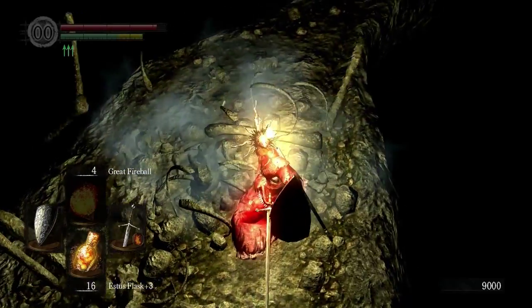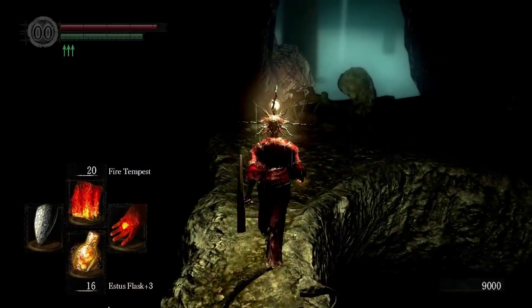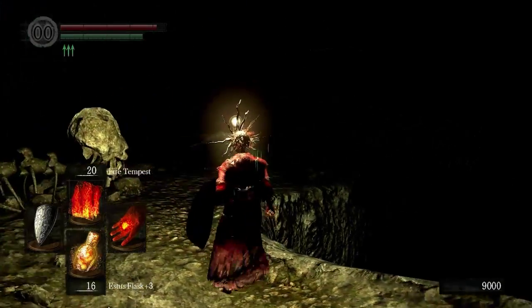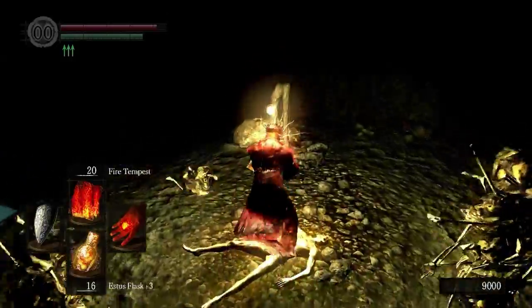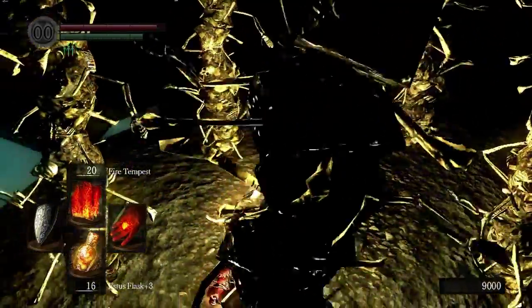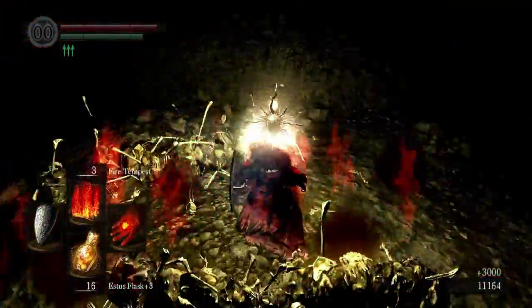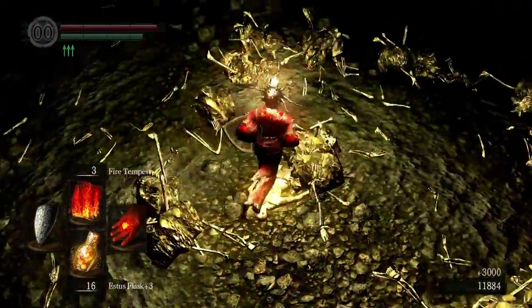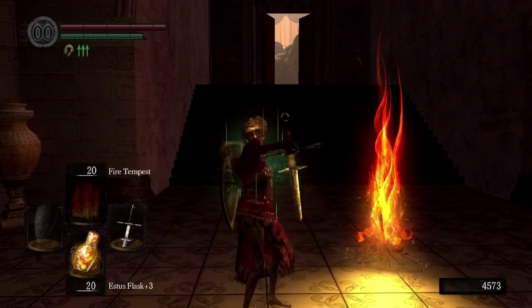By this corpse right here, you want to drop down — you can't see it clearly but it's right there. From here just continue along the path. There is a trap with skeleton towers, so just grab the Silver Serpent Ring, which is located right on that corpse right there. That's where the ring is.